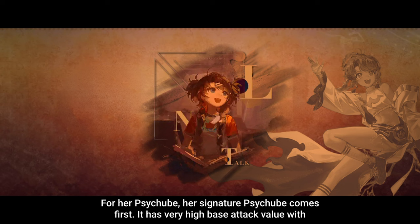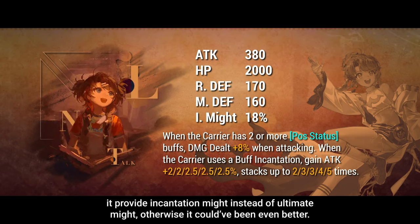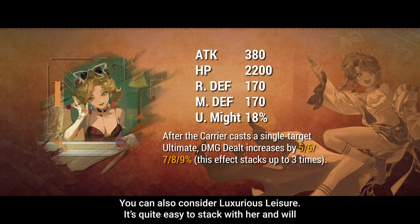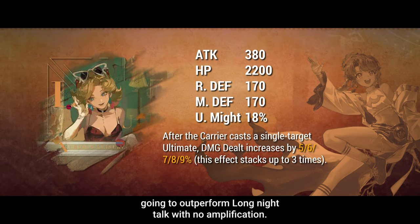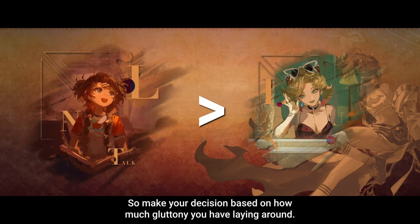For her sidecube, her signature sidecube comes first. It has a very high base attack value, with its passive providing even more attack whenever she uses her buffing skill. Unfortunately, it provides Incantation Might instead of Ultimate Might, otherwise it could have been even better. You can also consider Luxurious Leisure — it's quite easy to stack with her and will provide a decent amount of Ultimate Might. In fact, a max-amplified Luxurious Leisure is going to outperform Long Night Talk with no amplification, though Long Night Talk still has the better edge at equal amplification. Make your decision based on how many colonia you have and what you have already amplified.